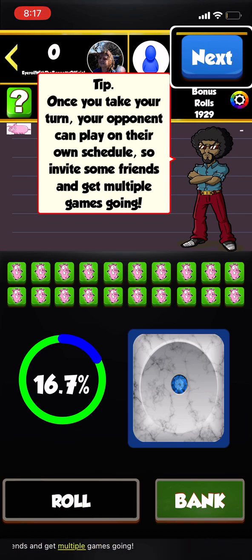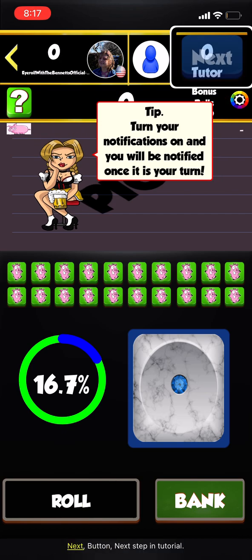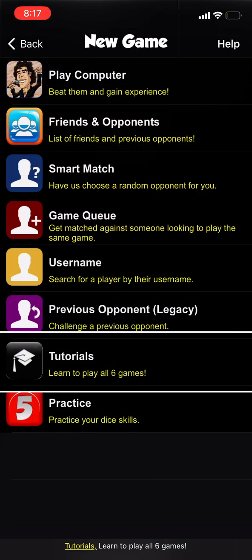Tip: Once you take your turn, your opponent can play on their own schedule, so invite some friends and get multiple games going. Tip: Turn your notifications on and you will be notified once it is your turn. That's it — go start some games and get playing!